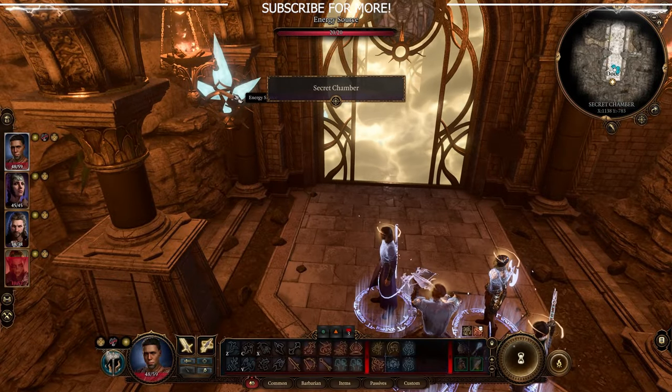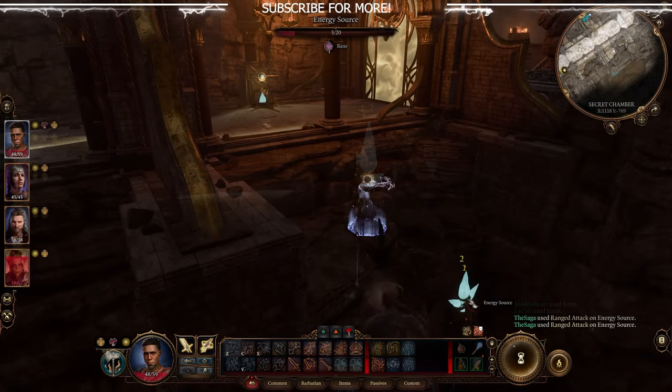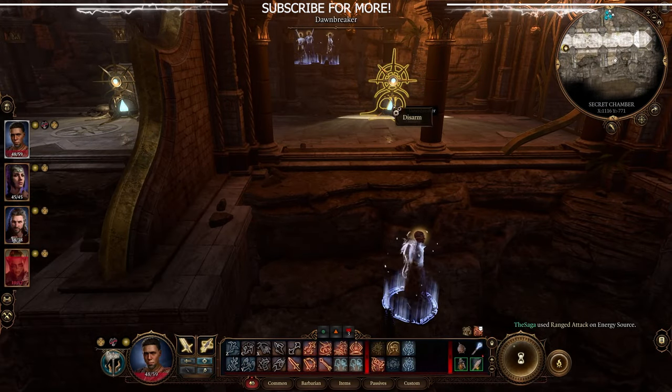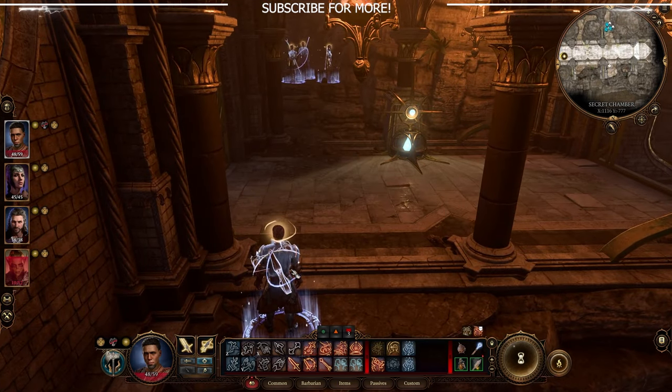Once inside, there will be a couple of magic crystals that you need to shoot down — three in total. There are also multiple traps with light beams coming out of them; you can't miss them. Don't stand in front of them because they will push you off the map and instantly kill you. You can easily disarm these if you choose.